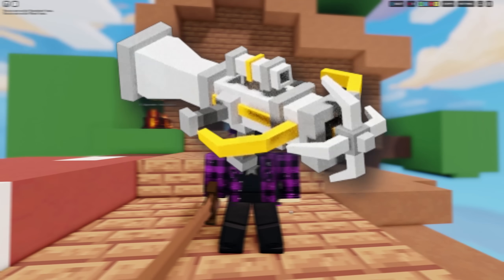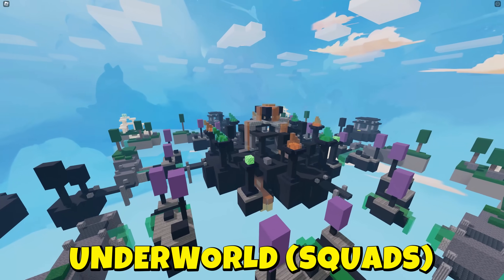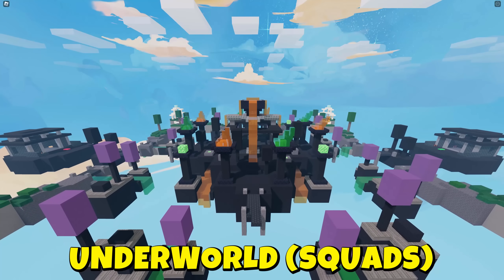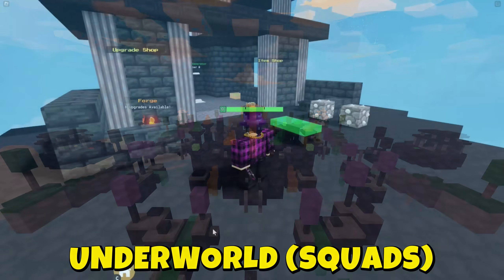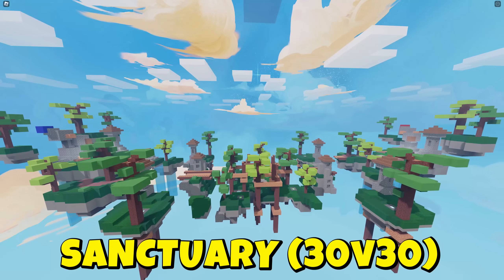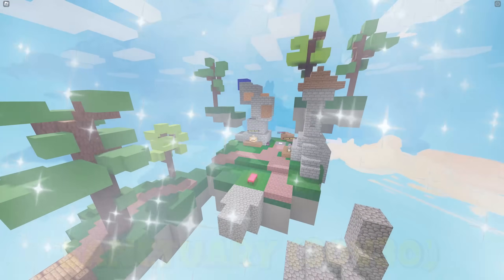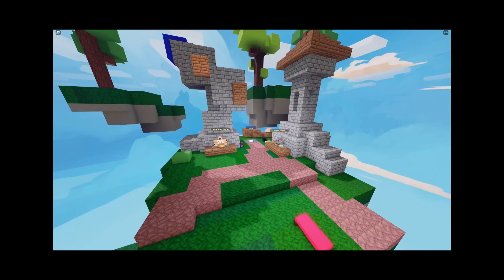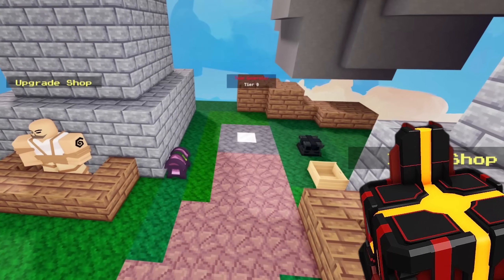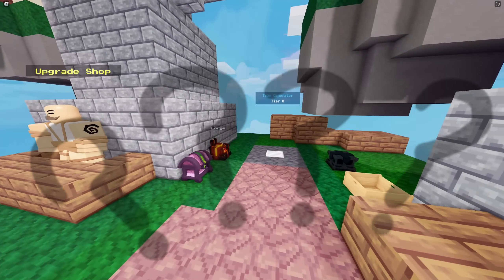However, there are no zip lines. This next map is called Underworld — it can only be found on squads. This map's color scheme is pretty weird, interesting design. This next map is called Sanctuary. It is a 30v30 map — this might be the best looking map on Bedwars. Why is the player base so small? For some reason, on this map, the red team's base does not have a forge table, but blue does have one.